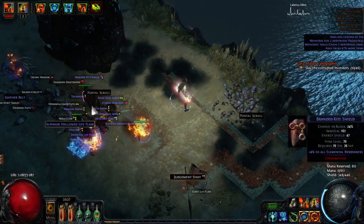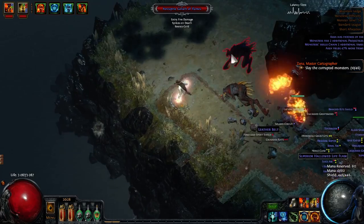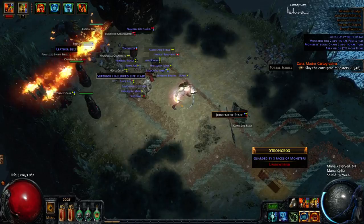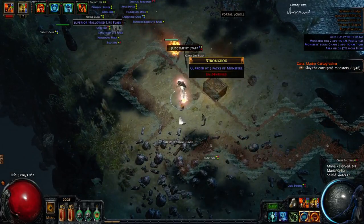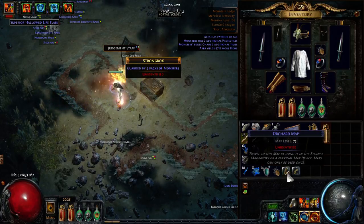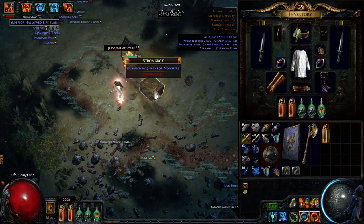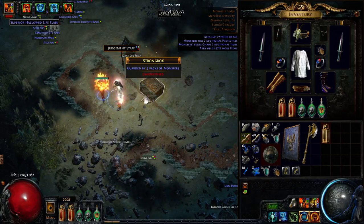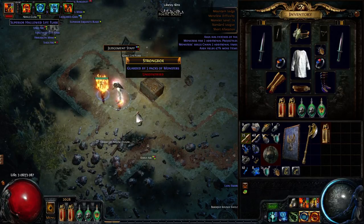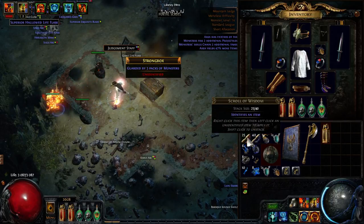The boss doesn't use any projectiles so we're safe from him. But look at this — when you kill a frozen enemy they shatter, so there's no explosion after that. But basically when you kill them normally, they explode with spikes, and those spikes have two additional projectiles and can chain twice. So if you're a totem user or summoner, you're in a pretty bad spot.